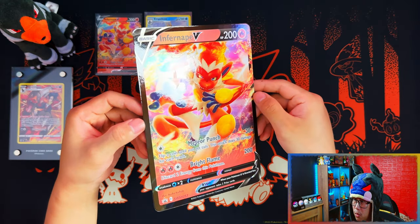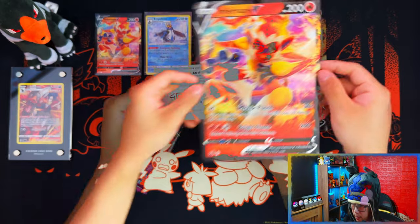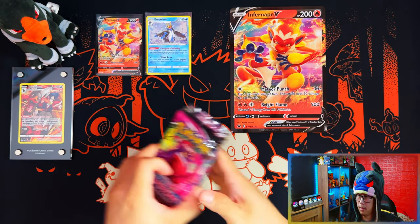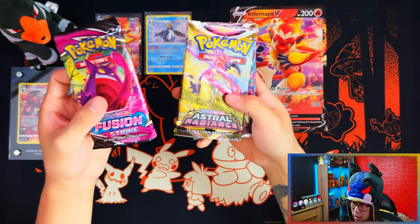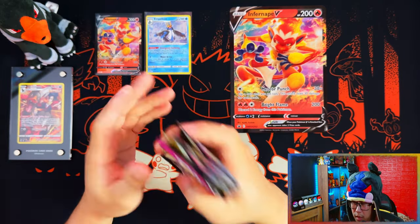Here is the jumbo version of the promo card — nice for you jumbo collectors out there. Infernic V. Here is your coin card. And you get 4 packs: Fusion Strike, Astral Radiance, Lost Origin, Lost Origin — so 2 Lost Origin. Nice pack selection.